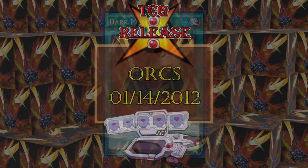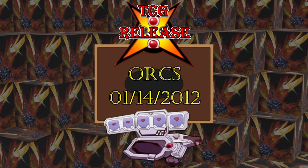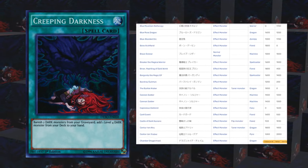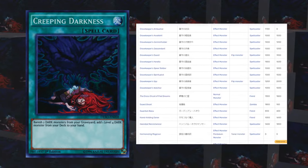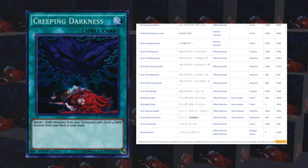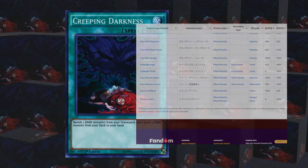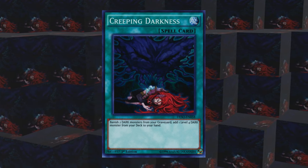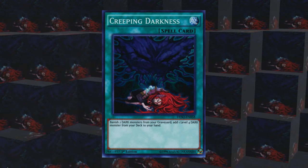In the same set, Order of Chaos, or ORCS for short, is Creeping Darkness, which is a good search card, if not a little narrow. Well, sort of narrow. Getting to add a level 4 dark monster from your deck to hand sounds restrictive, but I know you already have a couple targets in mind. I really love cards like this which are broad enough to fit into a good number of decks, but still restrictive enough to not be a staple. Very nice balance point.